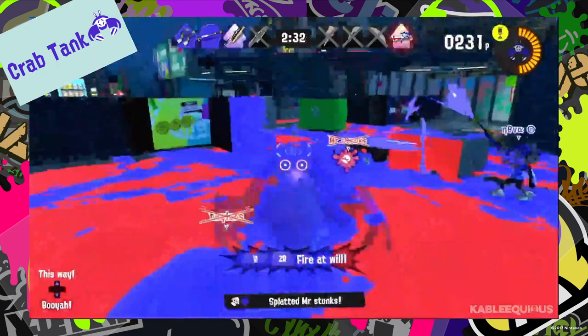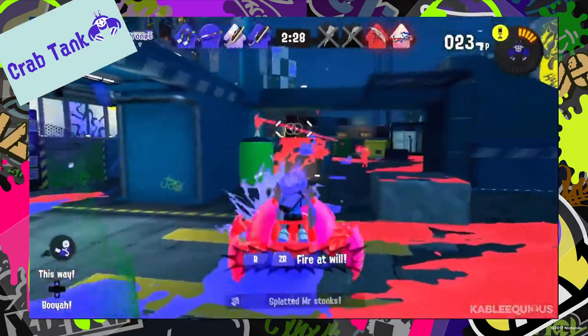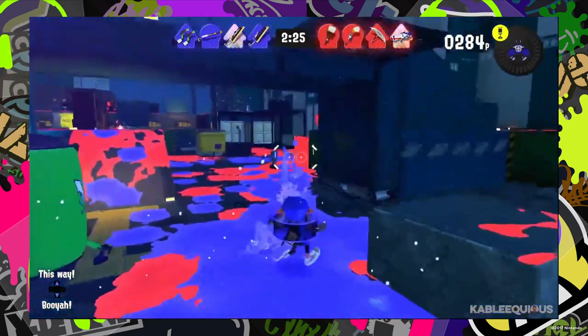The Crab Tank is a tank in the shape of a crab with gun turrets on top as well as cannons. It also transforms into the shape of a ball, rolls around, and can protect you from other players.